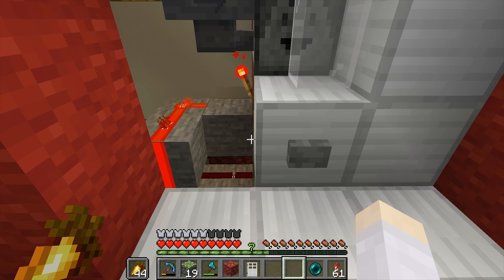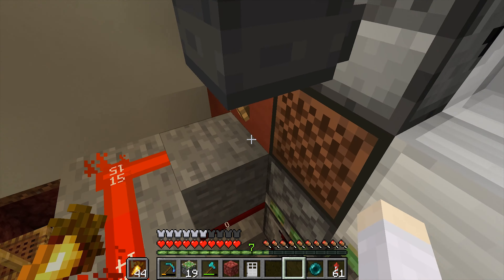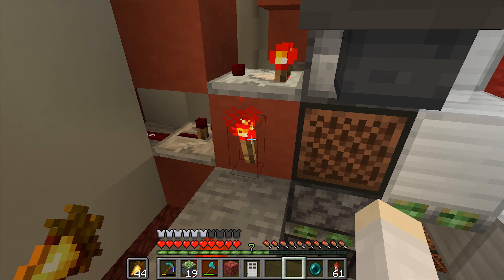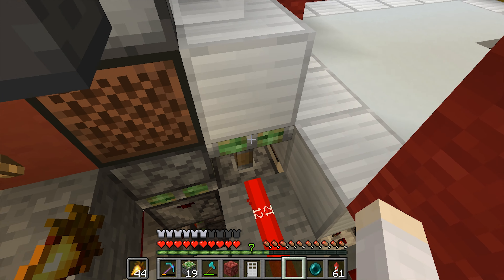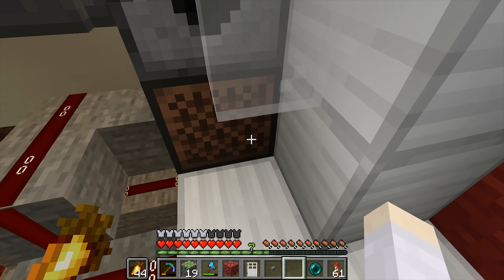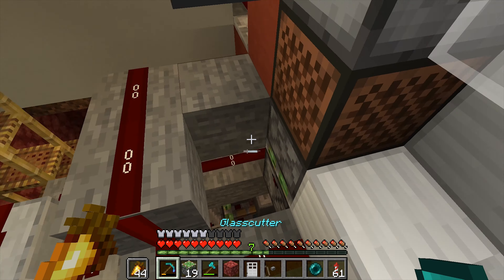To show that we have run out of stock, I have set up this little circuit over here. If we have no items in the dropper, this comparator will turn off, this redstone torch will turn off as well, it will depower this piston — boop! — this will happen, we will break the play button, and customers won't be able to spin the wheel.